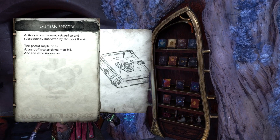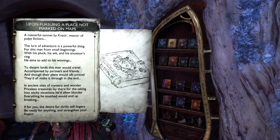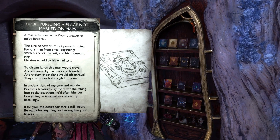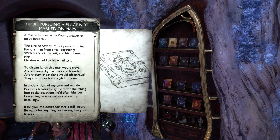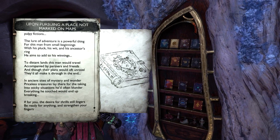Next it's kind of hard to see the symbol on the front, but that's 'Upon Pursuing a Place Not Marked on Maps' — that's Uncharted. I love the Uncharted series. I should scroll through that so you can read the full poem.